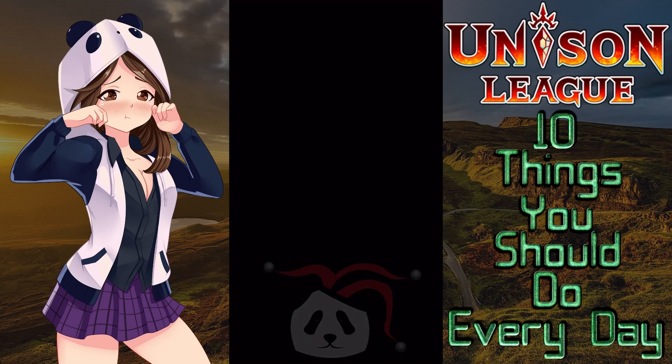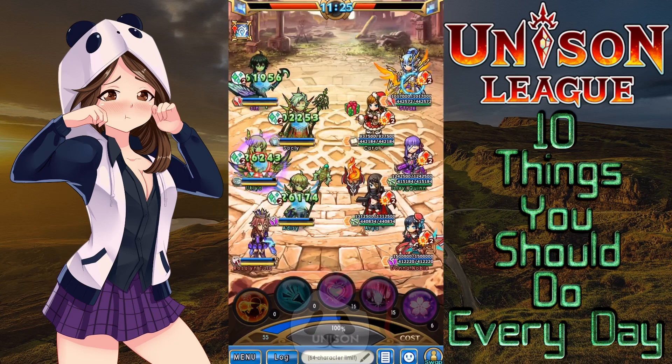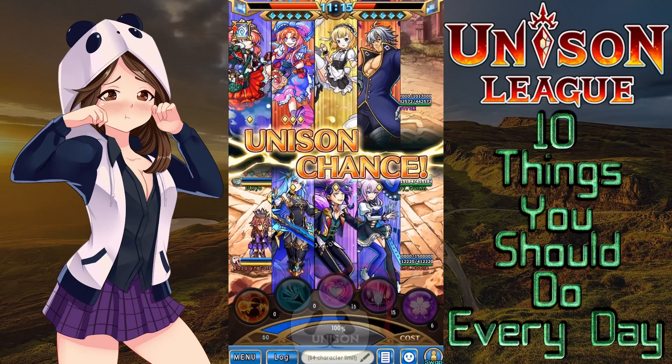Number two, attend at least one guild battle or raid. Attending guild battle or raid each day allows you to collect a single gem from your daily missions, which can be extremely helpful for free-to-play players especially, since they won't be generating gems as quickly as pay-to-play players. This is especially true toward the later game, when they've already received all the gem rewards possible from normal and other quests.